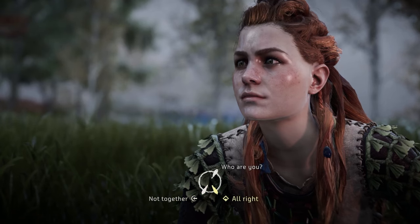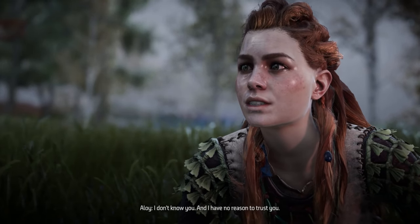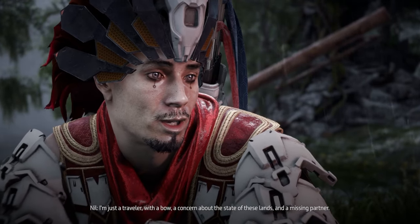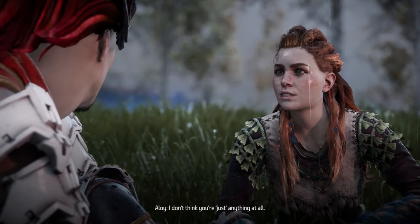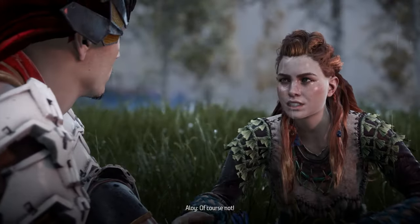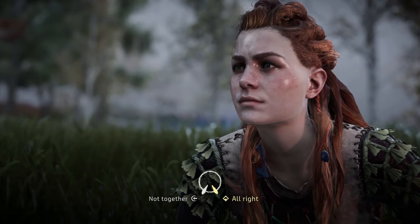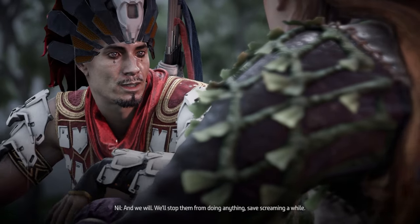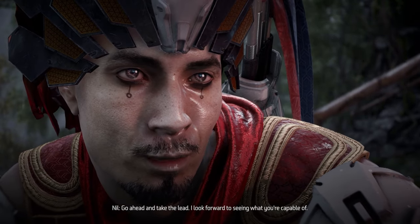Oh, you can actually choose. I'll bring him with us. [Aloy:] Who are you? I have no reason to trust you. [Nil:] Trust is a rare egg to find. I'm just a traveler, with a bow, concerned about the state of these lands, and a missing partner. I don't think you're just anything at all. Are you a bandit? [Aloy:] Of course not. [Nil:] Then you have nothing to fear. [Aloy:] Someone has to stop them from hurting others, and we will. [Nil:] Go ahead and take the lead — I look forward to seeing what you're capable of.